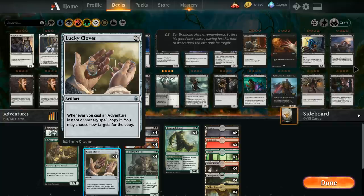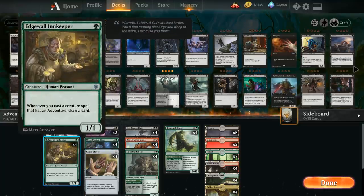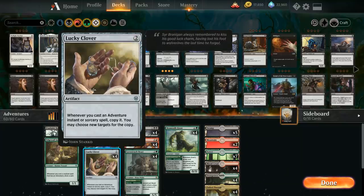— which is a two-mana artifact that says whenever we cast an adventure instant or sorcery spell we get to copy it and choose new targets for the copy. That's very powerful when almost all the cards in our deck have an adventure instant or sorcery associated with them. We also have the full playset of Edgewall Innkeeper — one mana for a 1/1 Human Peasant that says whenever we cast a creature spell that has an adventure we get to draw a card. The Innkeeper rewards us for the creature half whereas Lucky Clover rewards us for the instant and sorcery half.